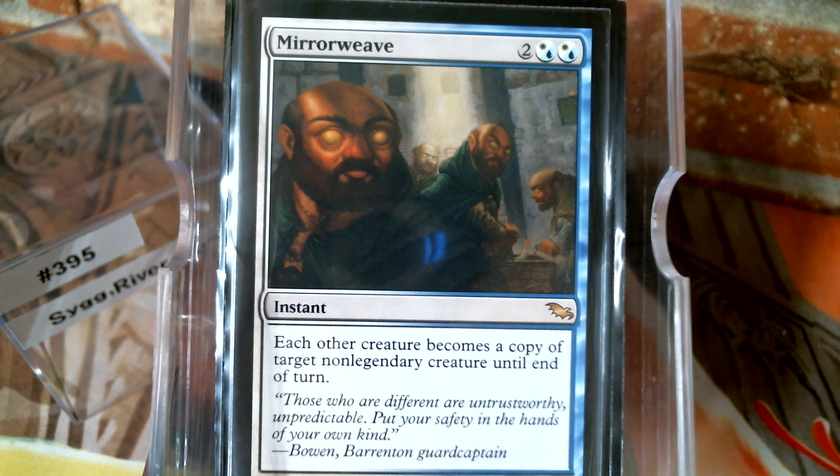That is what I've got for Sygg, River Guide. Because it's all Lorwyn block, they say restrictions breed creativity — I didn't want to just build another merfolk deck. I love tribal, don't get me wrong, y'all know that, but merfolk and elves and dragons — I'm looking for something different now. I do appreciate y'all watching; let me know what you think. But right now I think it's time for shuffle and cut.